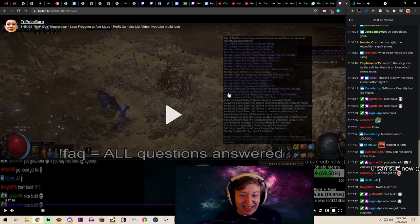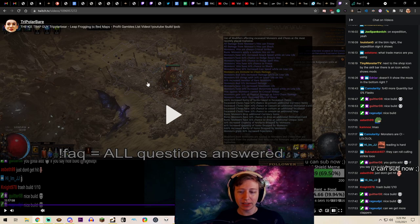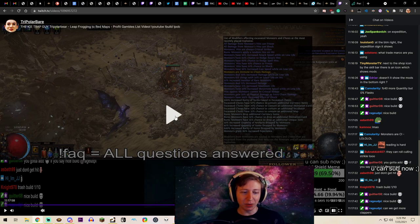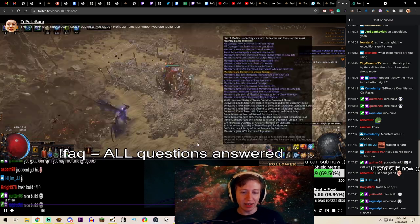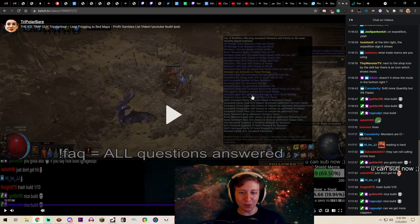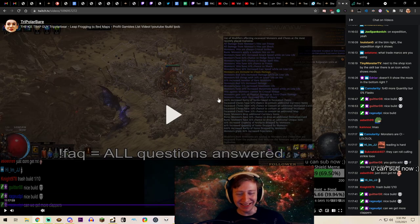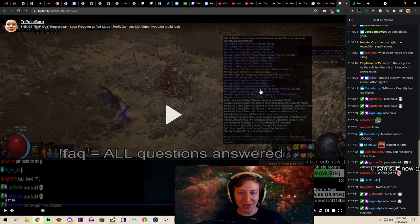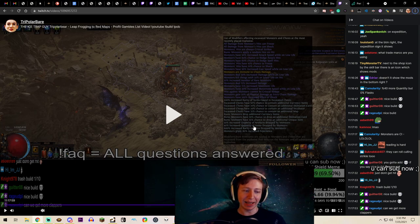And then look at this — hits against monsters cannot be crits. These logbooks can get so insane. You actually need to read. I get it, Chris, you're trying to make us read. Cannot be crits — I couldn't believe it. Gain fire as extra chaos. 50% physical as extra chaos. This gets so out of control in the logbooks. Monsters always critting, always freezing, dodging everything — and you can't crit. That made it omega rippy.